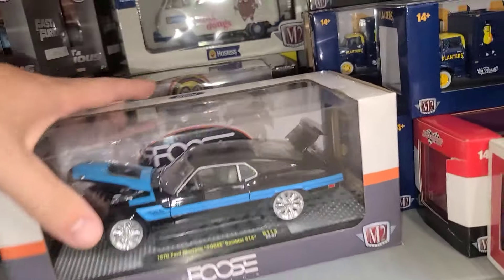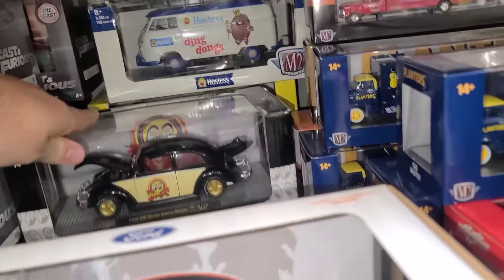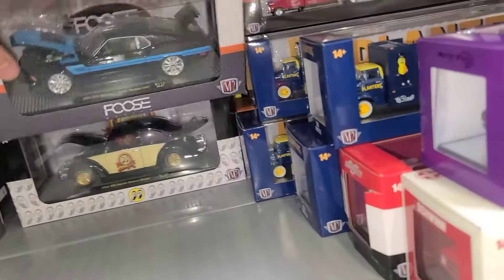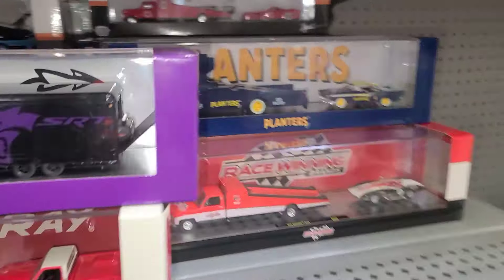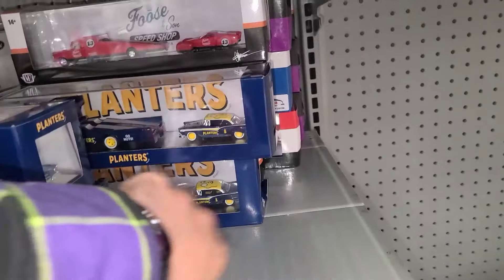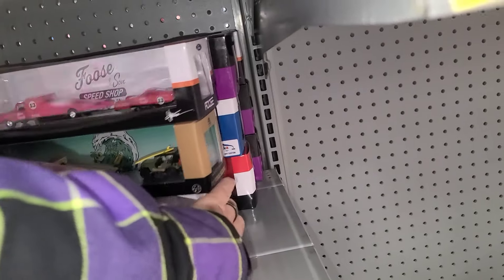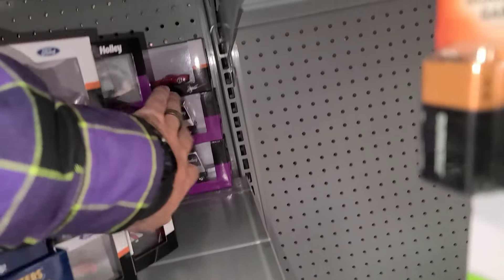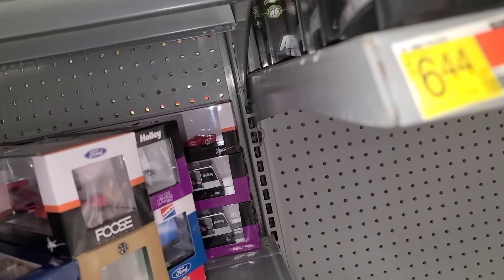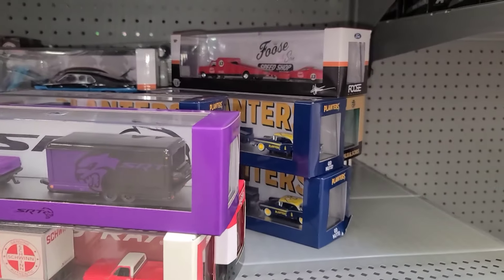Back to the M2s — let's check out that Foose Flower Power and some ding-dongs. Then we got our M2 haulers — let's go this way so we can slide them over. Planters Peanuts, Planters Peanuts — what else do we got — Maui and Sons, Foose Bazooka, and a Corvette. Then some hollies and another Foose way back there. Let's put all those back.